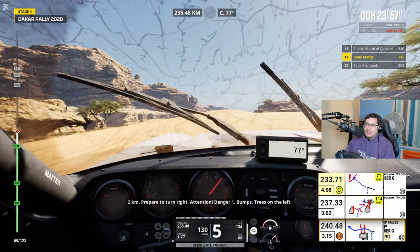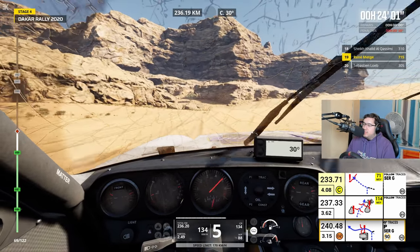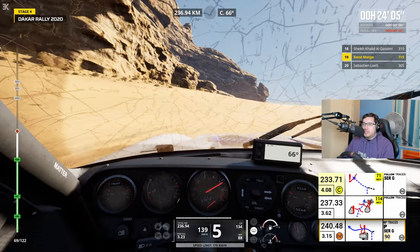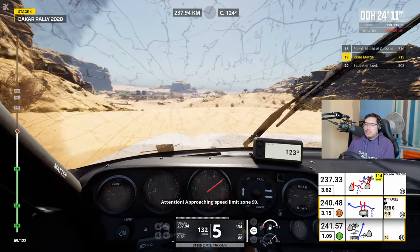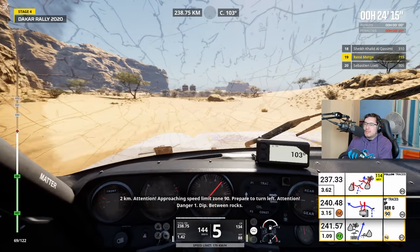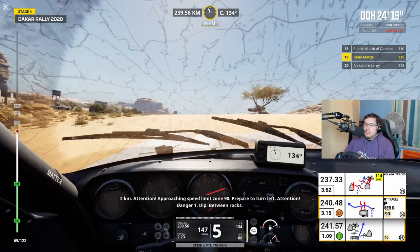2 km, virage à droite en approche. Attention, danger 1. Arbre sur la gauche. There are traces for the 90 — just keep an eye on the traces. Restez sur les traces. Attention, zone de limite de vitesse à 90 en approche. 2 km, attention, zone de limite de vitesse à 90 en approche. Virage à gauche en approche. Attention, danger 1, cuvette entre les cailloux.